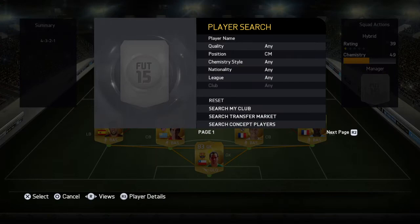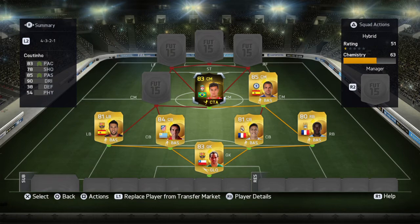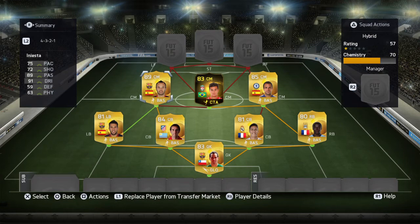Right centre-mid we've got Cesc Fabregas. Central centre-mid is Felipe Coutinho, who's got 90 dribbling, 85 passing, 83 pace — he's a very good centre-mid. And on the left we have one of our favourite players to ever play the game, Andres Iniesta: 91 dribbling, 89 passing. He's a perfect central midfielder.